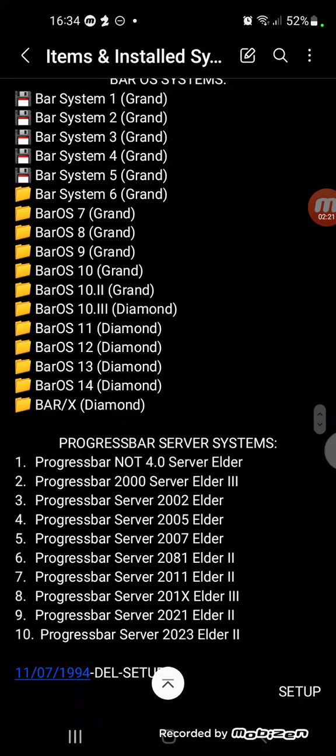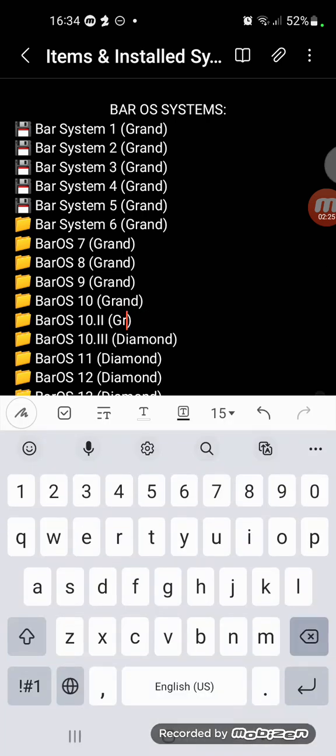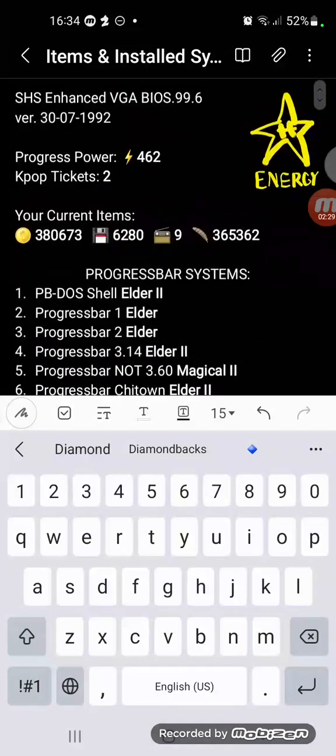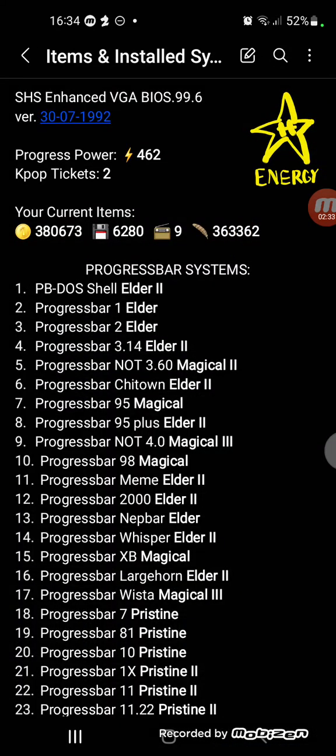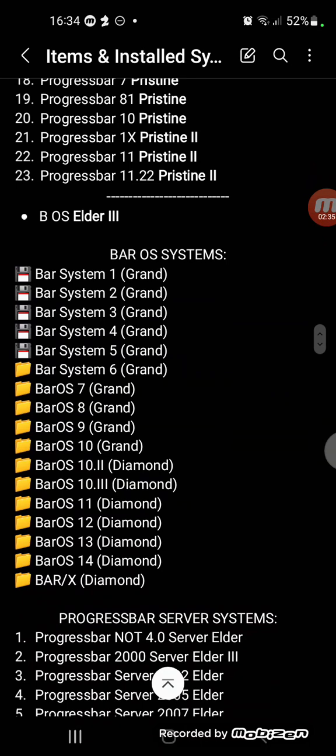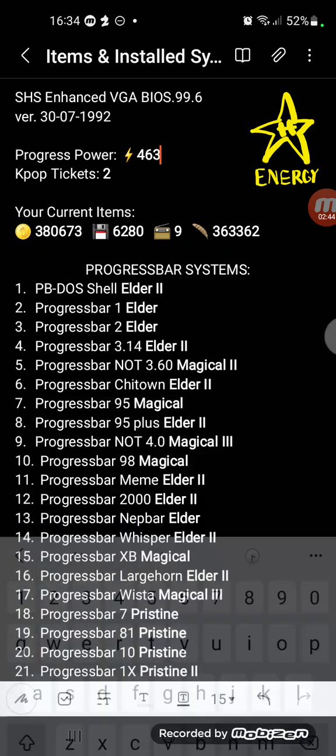Since it's really fancy, it's time to upgrade Bio-Systems to diamonds. And now my Progress Power is 463.